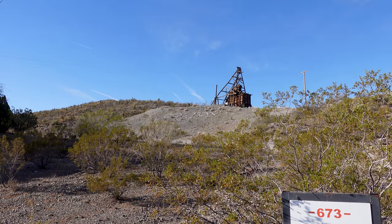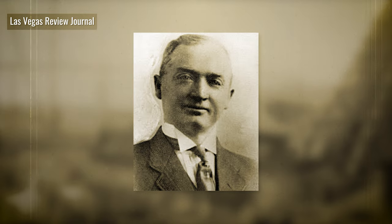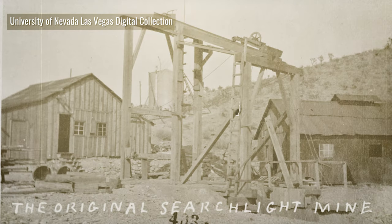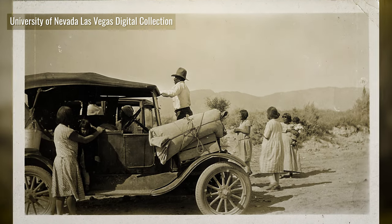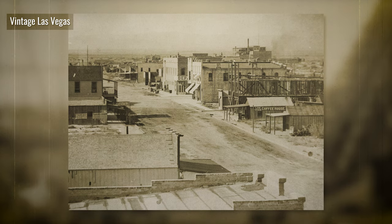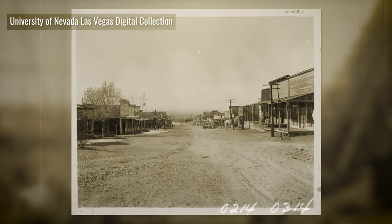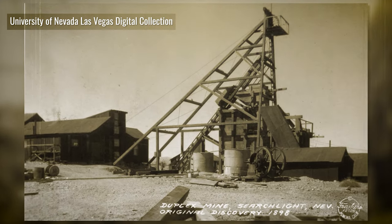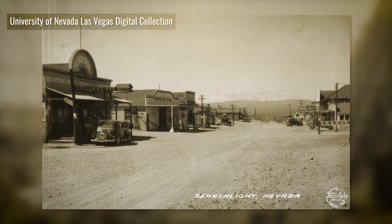Legend says that Searchlight got its name in May of 1897 when prospector George Frederick Colton stated it was going to take a searchlight to find gold ore out in this desert. Not long thereafter Colton found the gold he was looking for and began the Duplex Mine. Word spread quickly and many people flooded into this area. Searchlight quickly became a boomtown — at the time it had a larger population than nearby Las Vegas. After 1917 the great boom was coming to an end, and by the 1920s the population almost dwindled away to nothing. There was a small resurgence in the 1930s and 1940s due to the excitement at nearby Hoover Dam, but by the early 1950s the remaining mining operations closed shop.